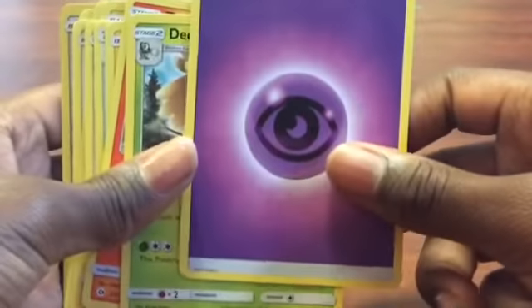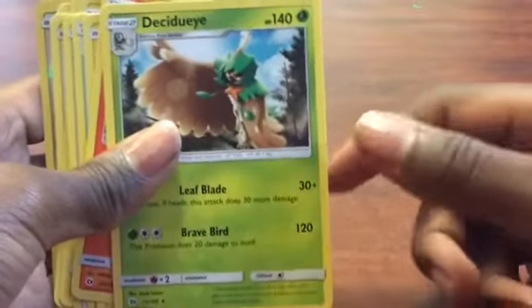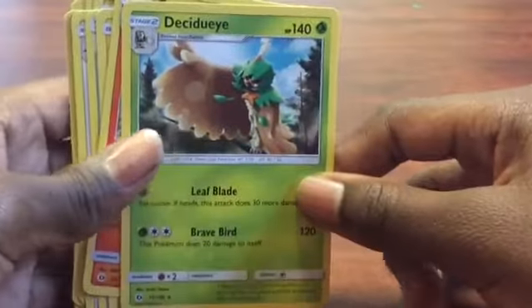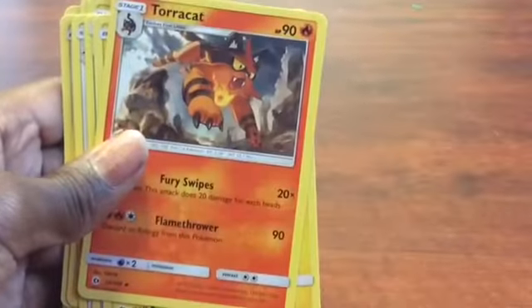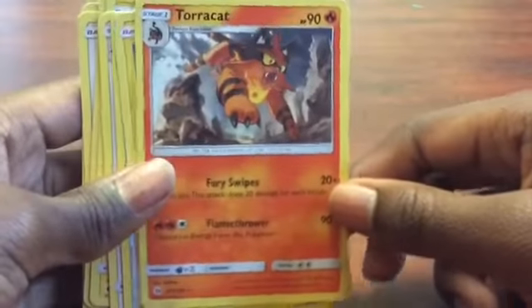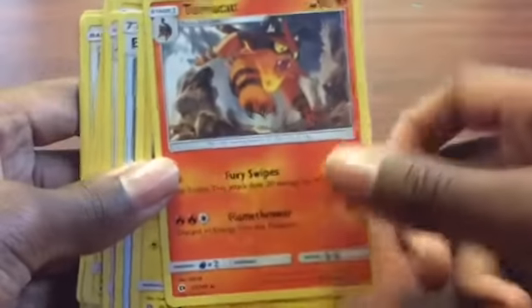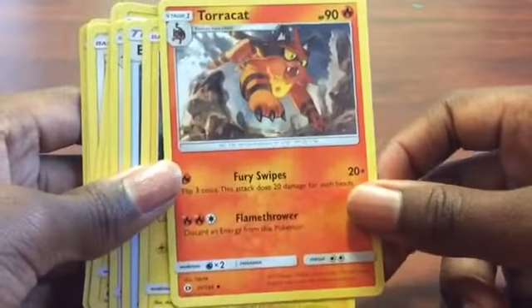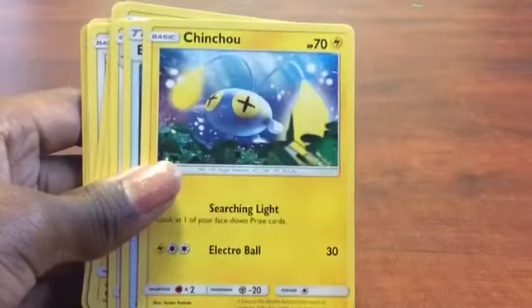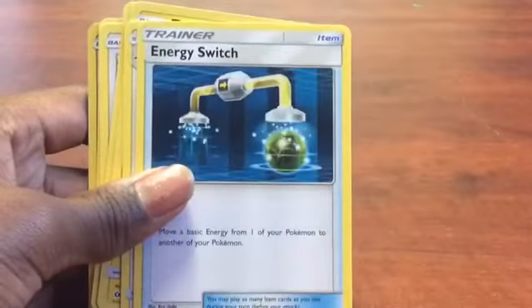So first guys, we have an energy card. We have Desi, Duai, 40 HP, a leaf Pokemon. Tauracat — I watched Alie's video and he had so many of these. This is a fire Pokemon and he has 90 HP. This is Chinchou, 70 HP and a thunder Pokemon.